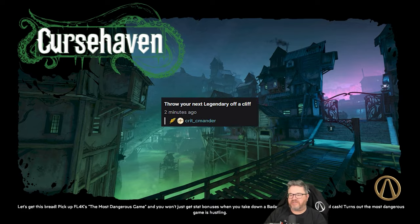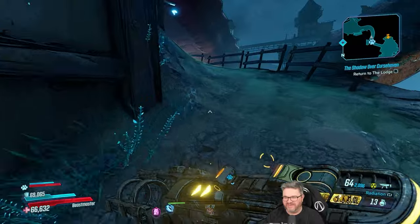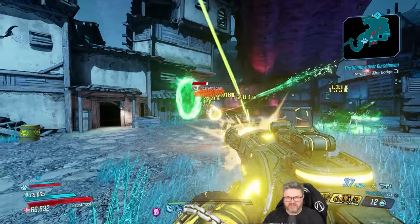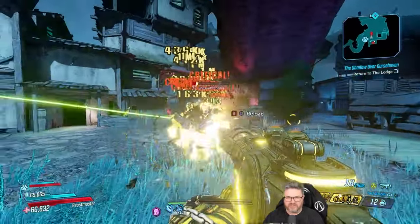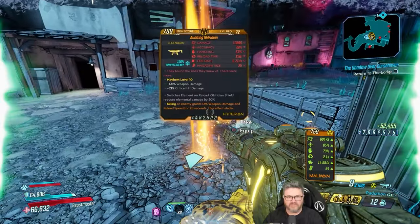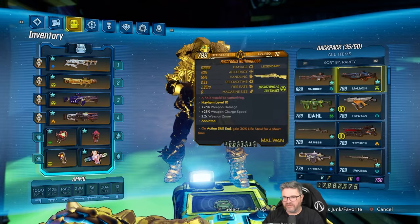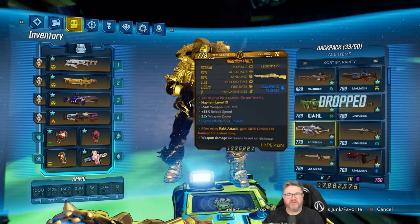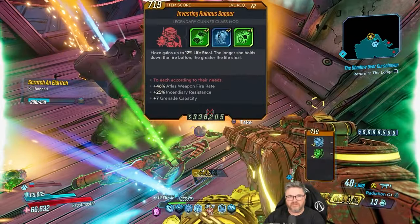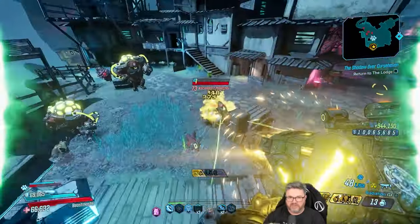Crit Commander redeem: throw your next legendary off a cliff. Oh no, uh oh. Damn Crit Commander, you might have got me good with this one because I literally just said we haven't been getting Soul Renders — which usually is like the game's cue. All right, good news: it was a Flamma Diddle and an Old Ridian. I'll throw them both off. Suck it Crit Commander. Flamma Diddle Sapper, Flamma Diddle Trainer. Yeah, maybe we can't get Soul Renders here — maybe it's only certain enemies that can drop it.